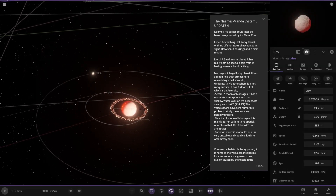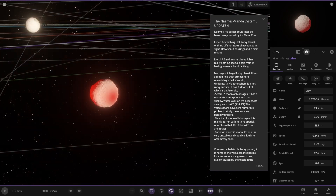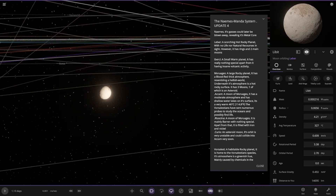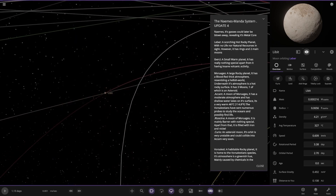It's got some moons as well. So we've got a hot rock, and then another object over here called Libet, looking a little more friendly without being glowing hot.